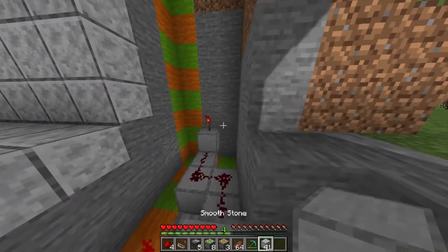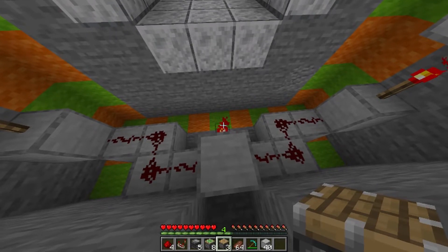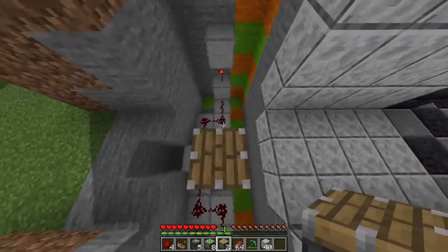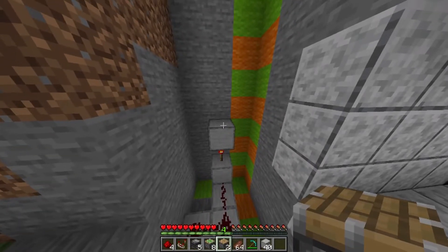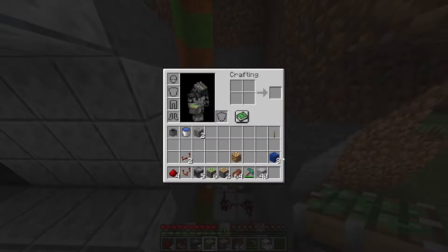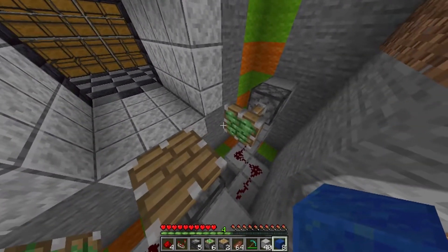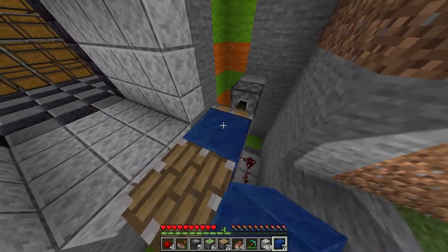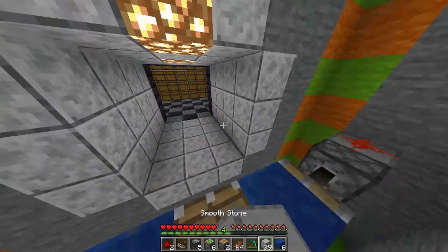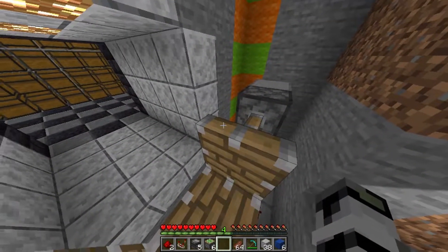Now go ahead and put blocks on top of those, and put in your first normal piston, pop on top of that piston. Place your first sticky pistons to the side of these blocks here, and place your block of choice for the one that's actually going to be inside the door on the faces of them. Now place a block on either side, and your last two normal pistons just like that.